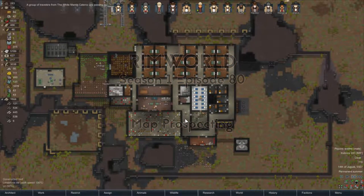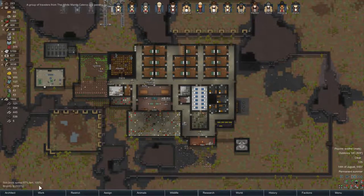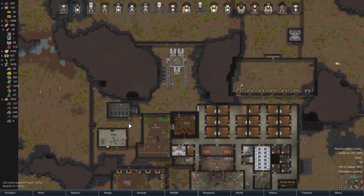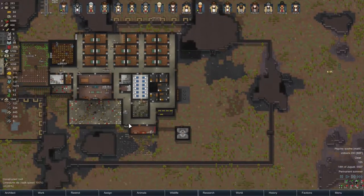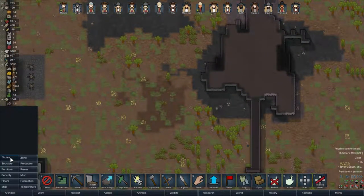All right, how's it going? This is Kol Rolf and welcome back to RimWorld. So we've got a group of travelers passing by and Harry just finished research on cocoa plants or trees. Let's try that out, might as well.